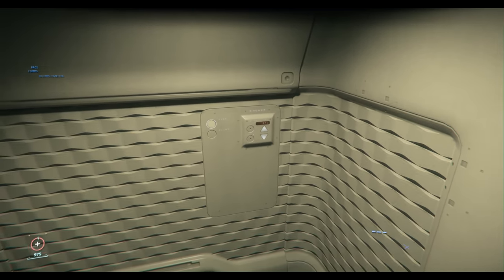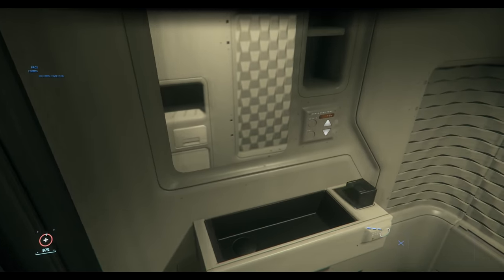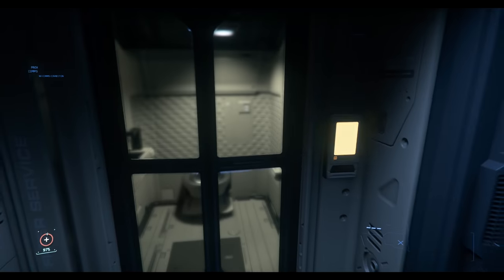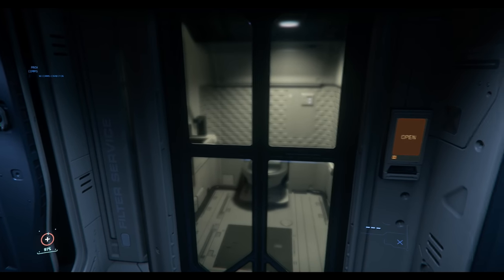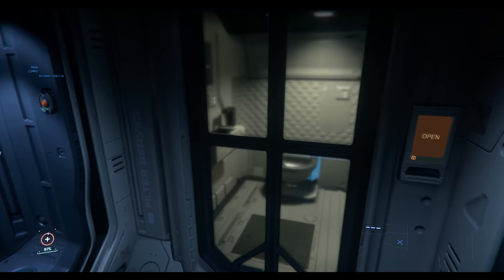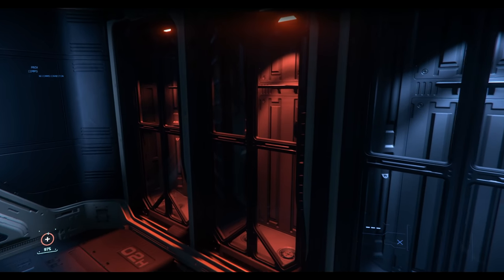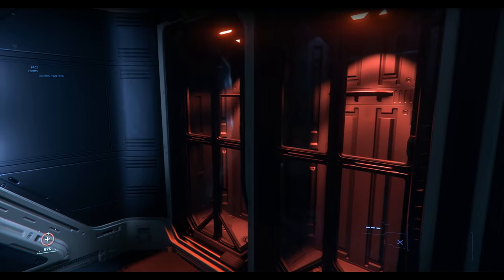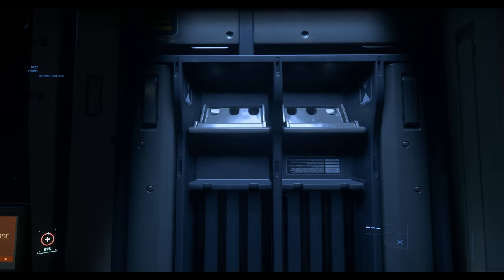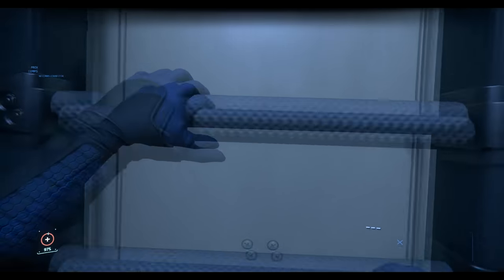Through here you've got the bathroom. You do have the good old toilet — a retractable toilet. You also have a sink that you can open. The glass is a little bit frosted for privacy, but not that much. You've got a couple of locker sets here for armor and EVA suits. You've got a weapons rack over here for long arms, small arms, supplies — whatever you may need.